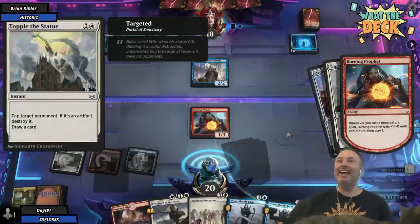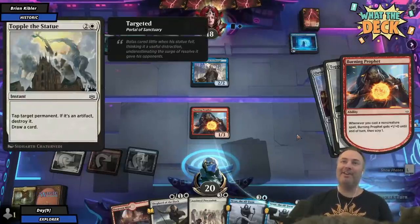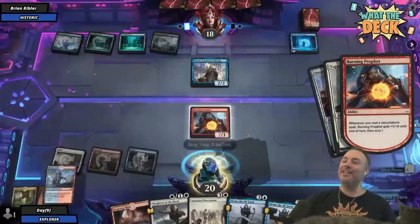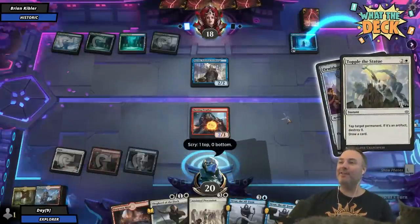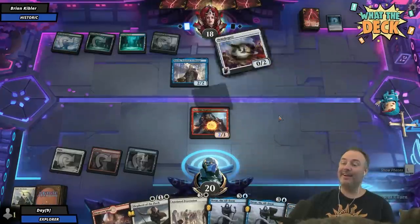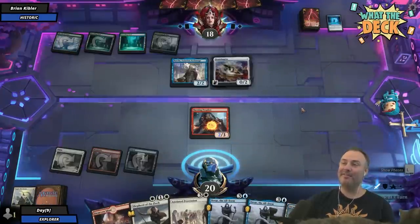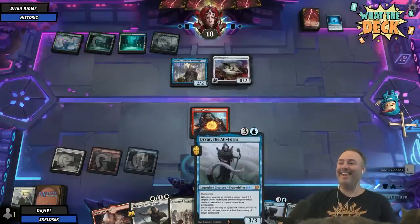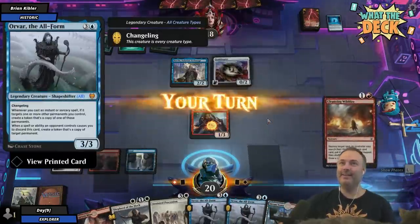I cannot believe it. Tap a permanent — if it's an artifact, destroy it, draw a card. The sheer probability that this was ever going to happen is so low. And I even paid the life for my breeding pool. It's just stunning. And I didn't have my ornithopter in play yet because I was not expecting you to actually kill anything.